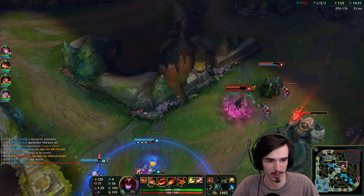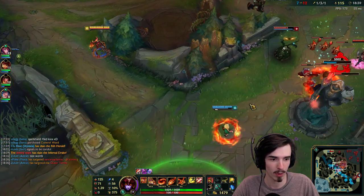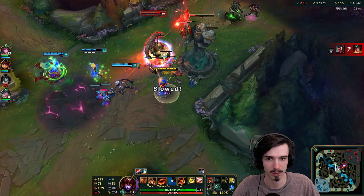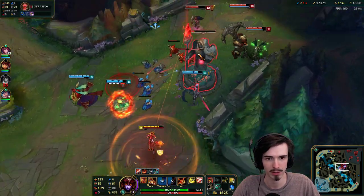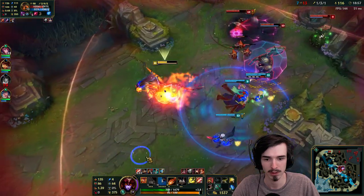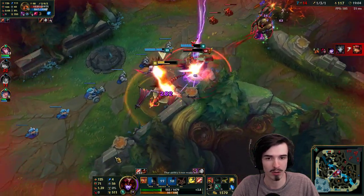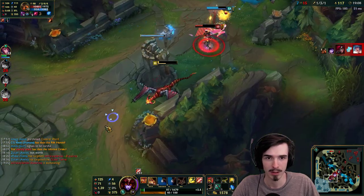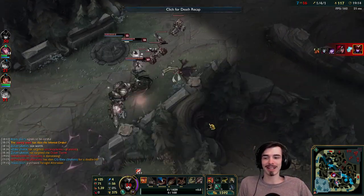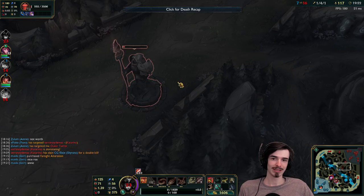There's Nautilus - he's actually really squishy. He's got Rod of Ages for health but he's not tanky really, so he should be quite easy for me to kill. We might be able to get this tower though. Why am I still tanking this tower? Annie's recalling. That Katarina is big. We didn't even get the tower.